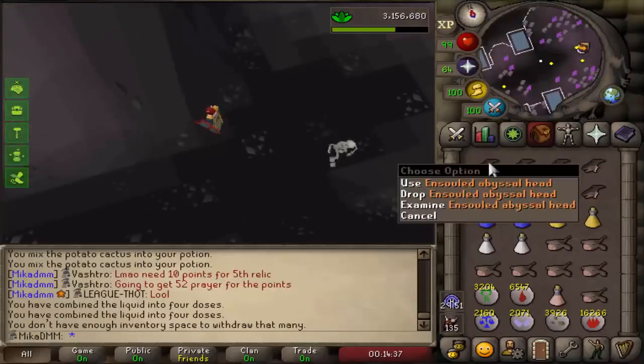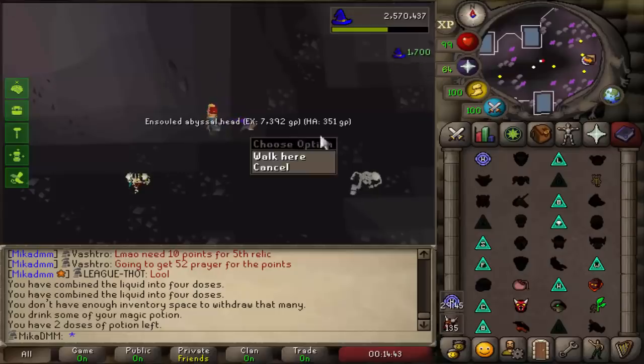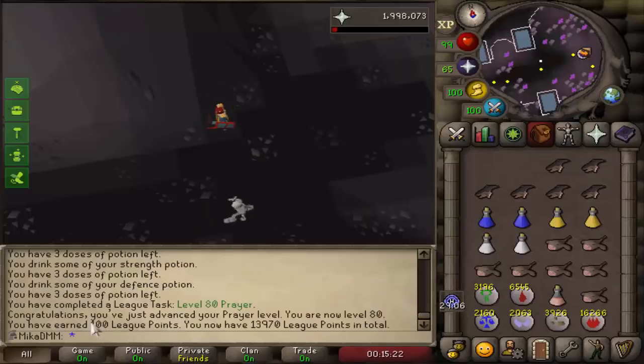I can finally reanimate abyssal demon heads with the help of magic potions — I completely forgot I can actually boost for this. We're gonna be getting another level 80 stat in just a second. There we go, level 80 prayer! That is so nice because that is another 80 stat and we get 100 league points for it. We are insanely close to 14,000 points.